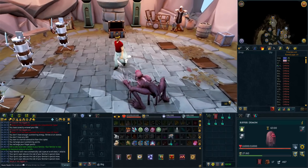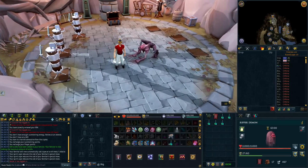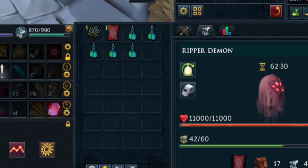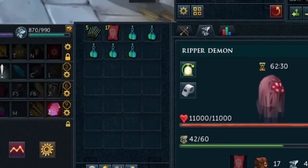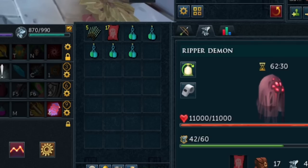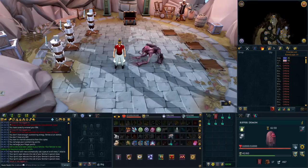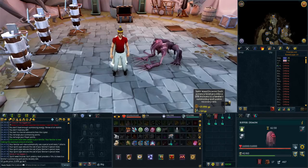Here are two things that you can spend a lot of money on if you do a lot of high level PVM. First we have the Spiritweed Incense Sticks. These are going to provide a 10% increase to a familiar's Summoning Spell Points recovery rate, so it recovers faster and can spec more. I basically only use them when I'm using a Ripper Demon. If it's not higher level PVM, I won't use them because they're a little bit expensive, but they're definitely worth it.